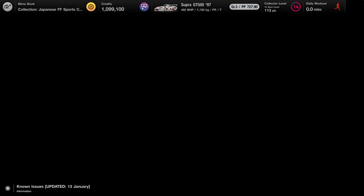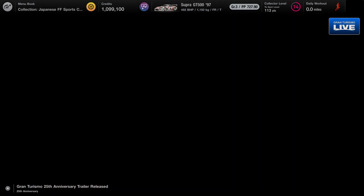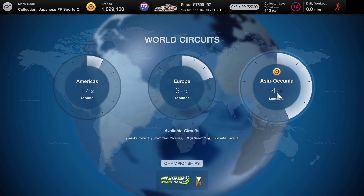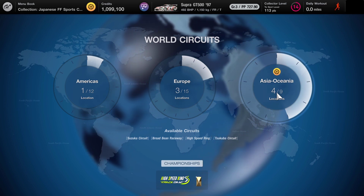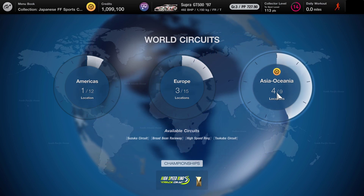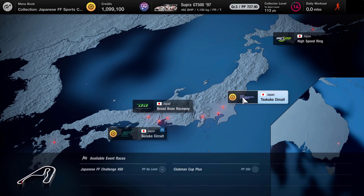So for this video I'm actually going to head into where the game is prompting us — into world circuits. One of the other reasons why I'm doing this is that we recently spent two million credits on a Bugatti. I've got a video on the channel about why, when and where to buy cars. Because the credits are now down to a million, I thought we'd head over to Asia and do the Suzuka circuit and the Tsukuba circuit to get a few more credits and give us that little comfort feeling just in case we need to buy anything.